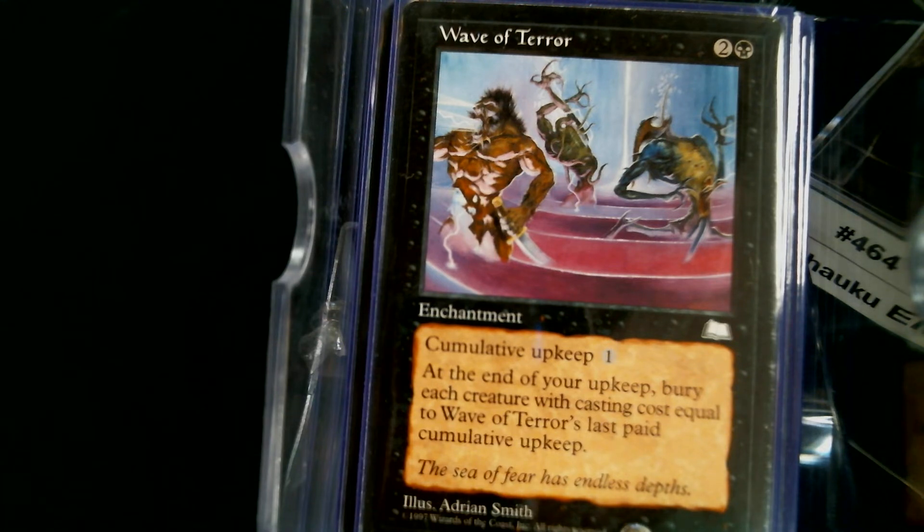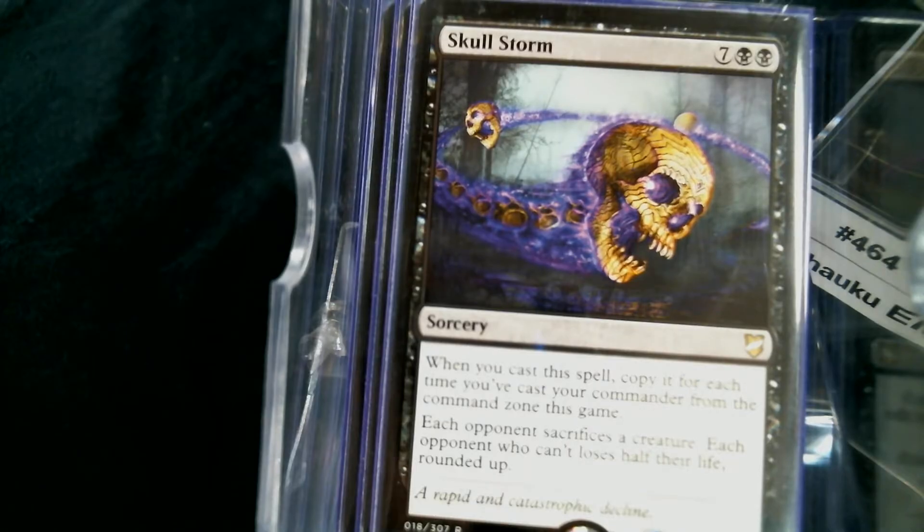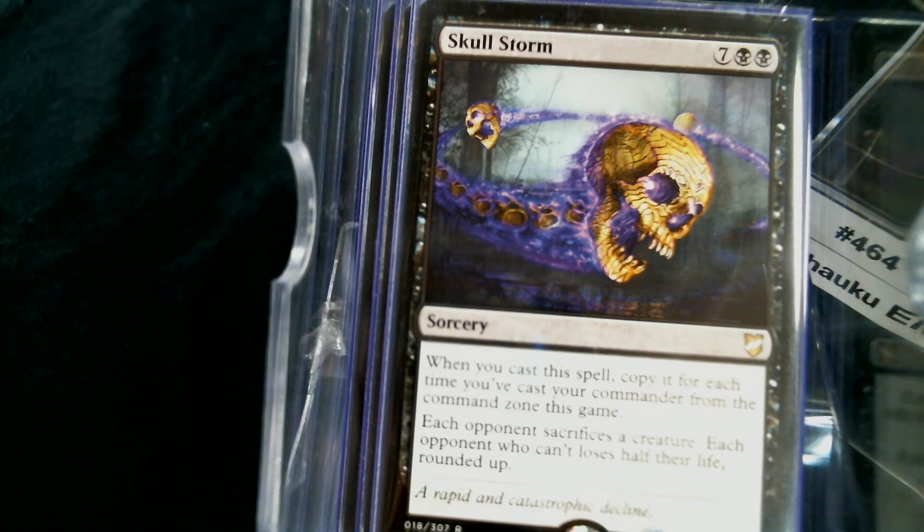Wave of Terror is an enchantment that sticks around. At the end of your upkeep it destroys without regeneration each creature with a casting cost equal to its last paid cumulative upkeep — so your first turn it has zero age counters, meaning all zero-cost creatures like tokens die. We're also trying this obscene nine-mana sorcery that copies for each time you've cast your commander from the command zone.